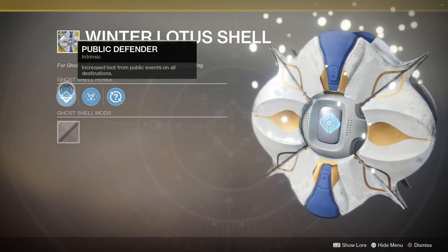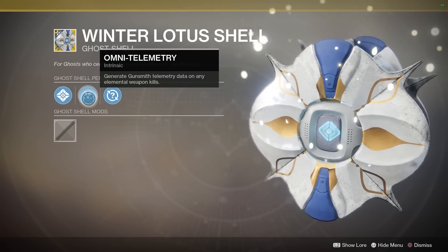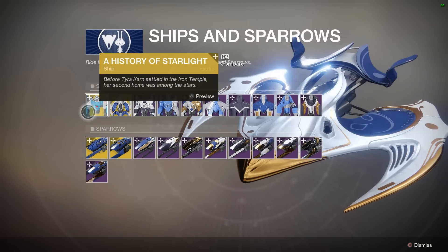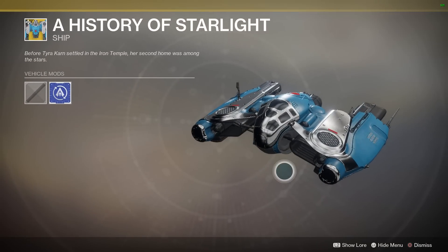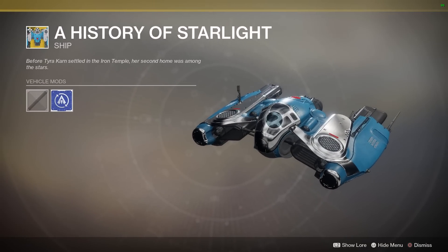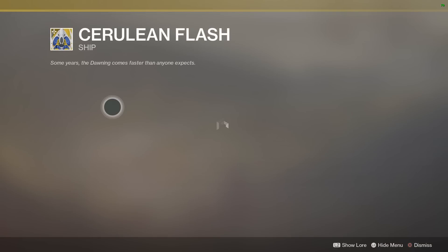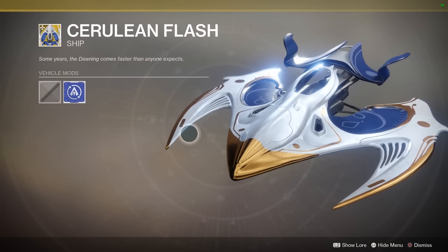There's a variety of ghosts. I'm particularly interested in the Winter Lotus Shell because of this perk: increased loot from public events on all destinations — you can't say no to that. Then we've got ships and sparrows: History of Starlight is an exotic ship, we've seen this design before but it has a bit of a TIE fighter-style cockpit to make it a little different.